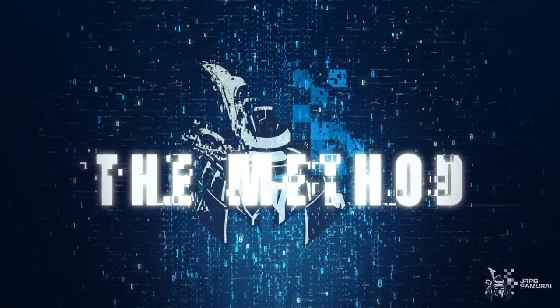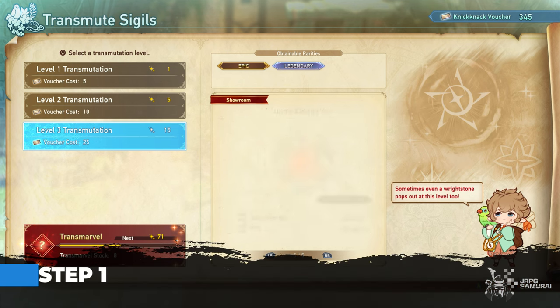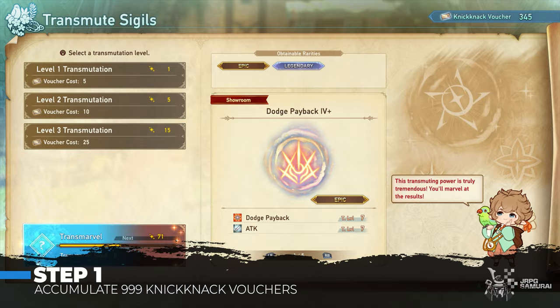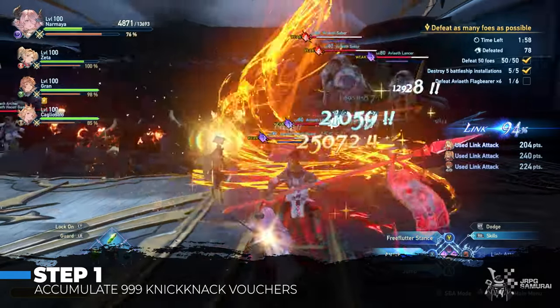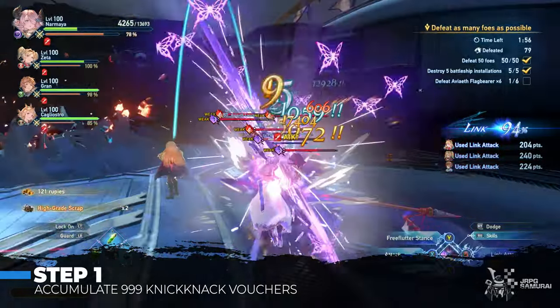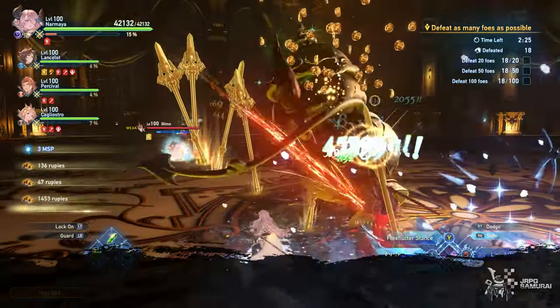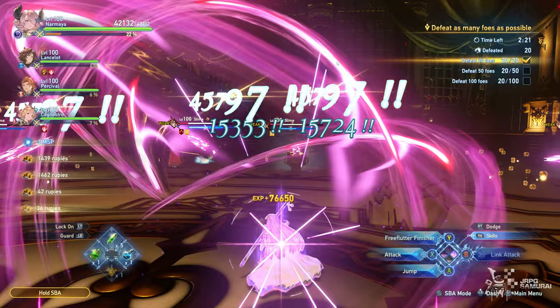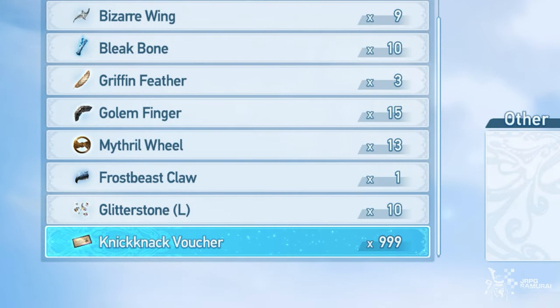Let's move on to the actual method and I will be dividing this by steps. For step 1, after you unlock level 3 transmutation and Transmarvel, you are ready for your rerolls, which starts with accumulating knick-knack vouchers. Since it is easy to get knick-knack vouchers due to the present farming spots, I usually stockpile 999 vouchers before going on to the next step.